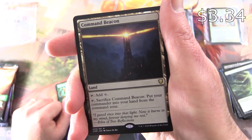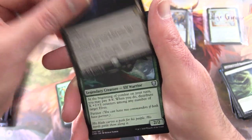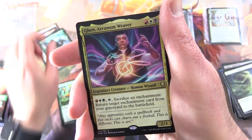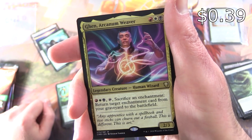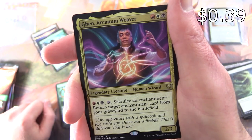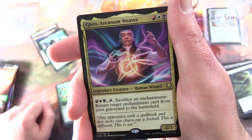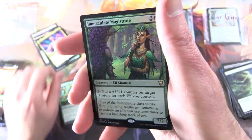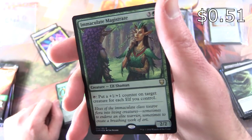Tap, sacrifice it: put your Commander into your hand from the Command Zone. That's pretty cool. Numa, Jiraga Chieftain for the first Legendary. Along with Arcanum Weaver — Legendary Creature Human Wizard, 2/3 for 3. Pay red, white, and black, tap: return target Enchantment card from your graveyard to the battlefield. And a foil Immaculate Magistrate.